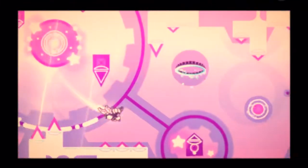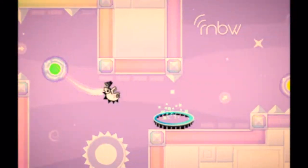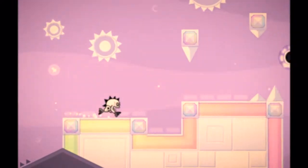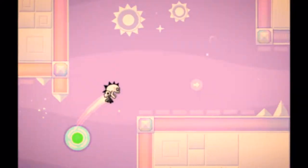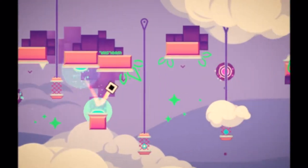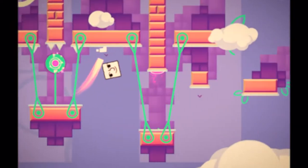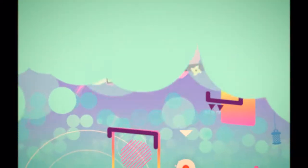My favorite part is the little garden planter section that's after the robot you're seeing now. It has a very odd atmosphere and there's a part where you go down bubbles and it looks really cool. There's also plants everywhere and little stars and there's some really well optimized and well designed clouds that fit the decoration perfectly.